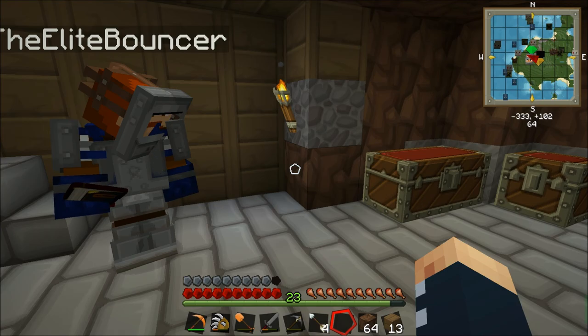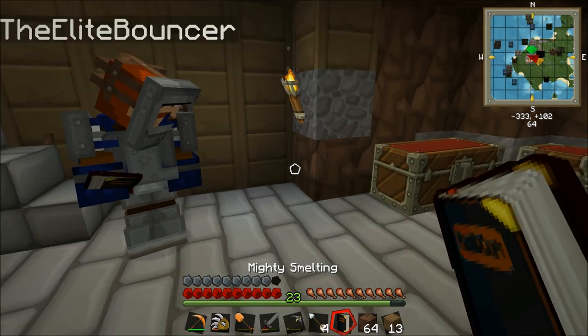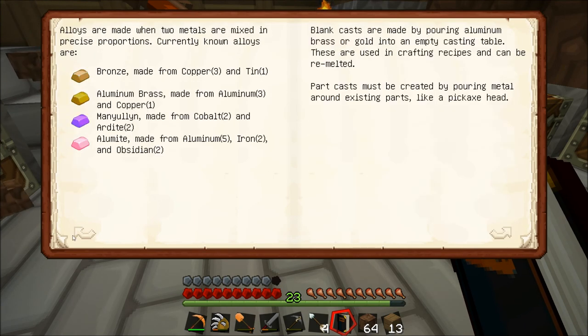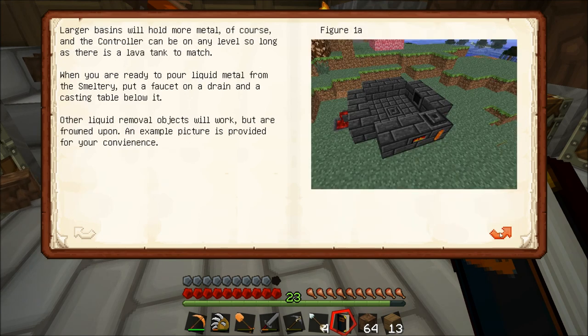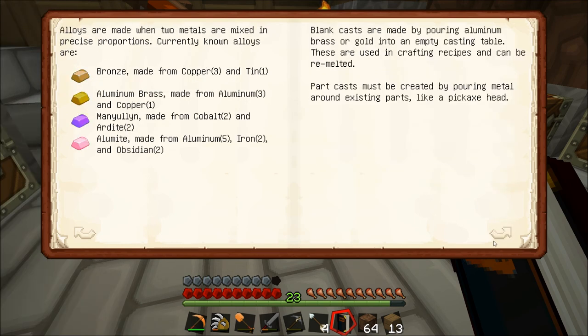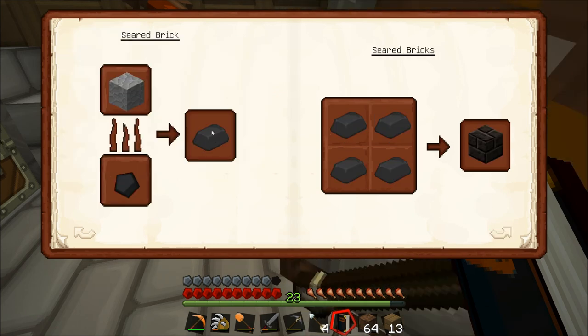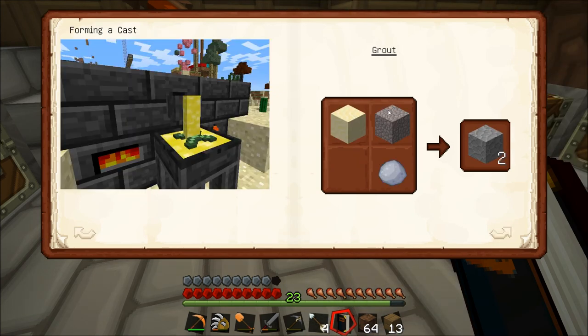So if you go across the pages - I'll get one as well, just so people can understand what I'm talking about. A smeltery controller. What you need to do is go across the pages and you'll see on the next page how that's a smeltery there on the right hand side. And if we go across even a few more, it will start to show you how to make this stuff - forming a cast and stuff like that, you can see the person's making a cast there. And you need to make some grout, which can then be cooked up into seared bricks, which is what you need.